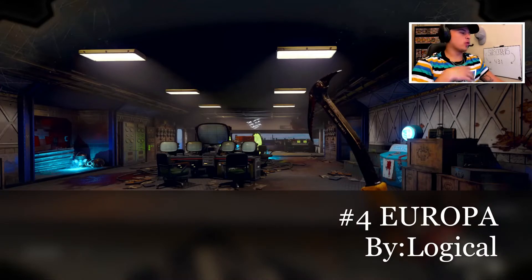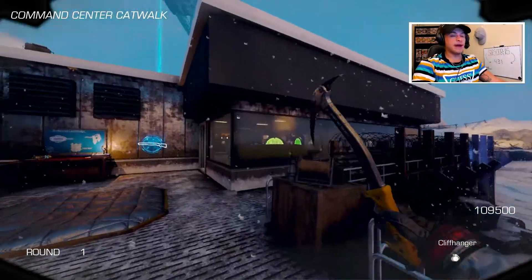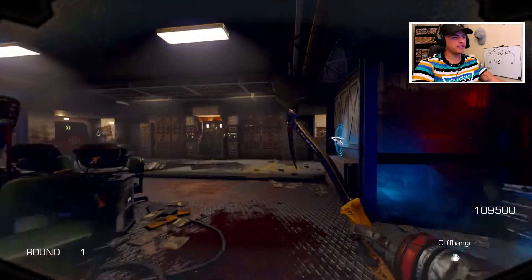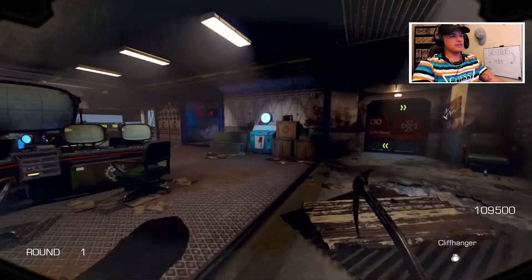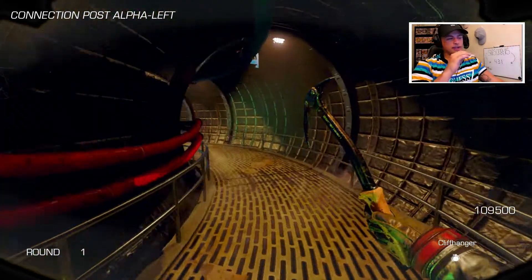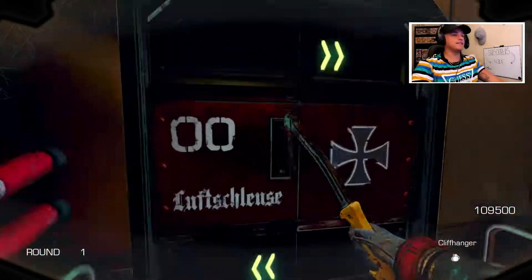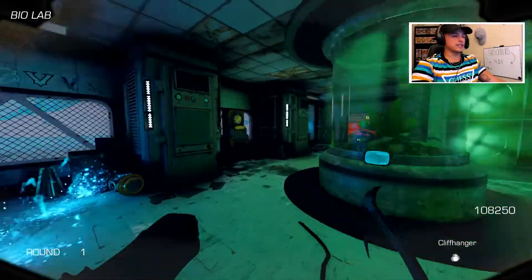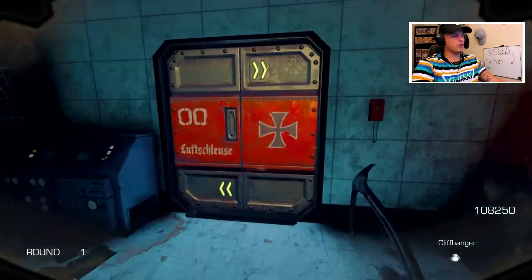Coming in at number four we have Europa, created by Logical — a good friend of ours. We actually played this map with him, so go back and check that video out. A lot of people say it's kind of like Moon, but it's not at all. This is completely unique — it's Logical's own idea, his own creation. As you can see, we have the PPS space suit on, a sickle in hand.